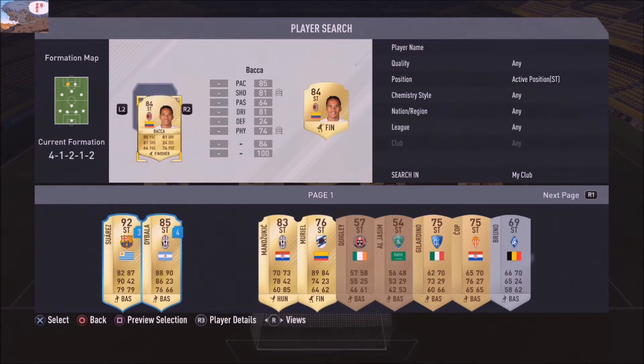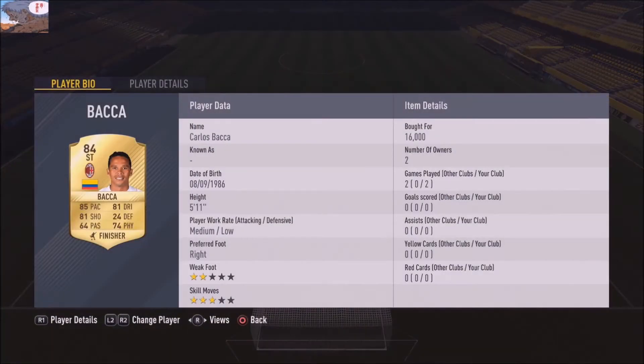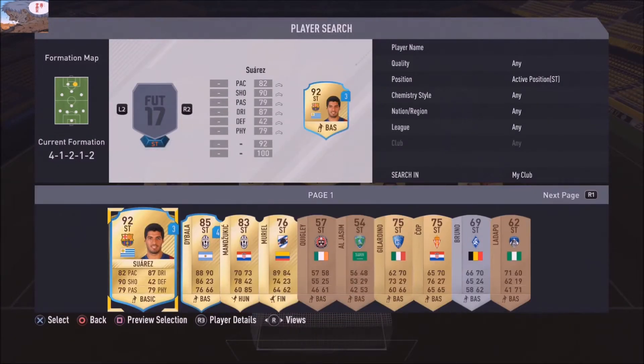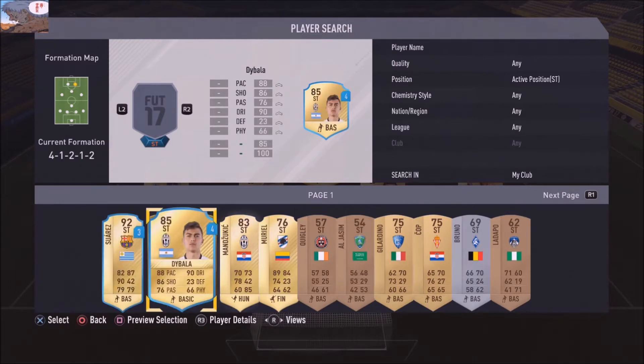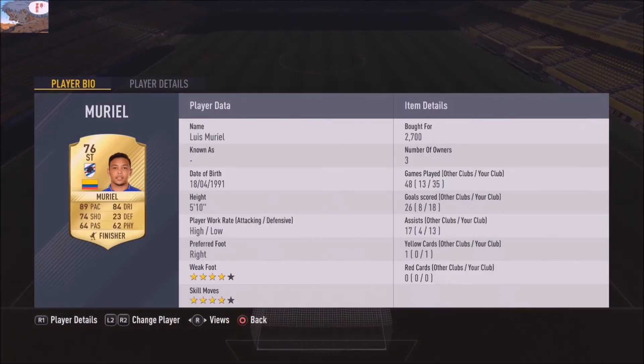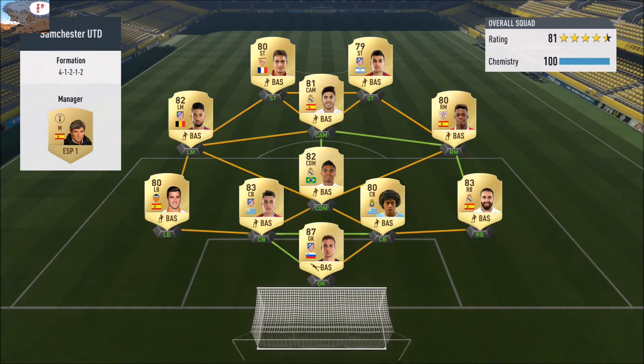In strike I've got Carlos Baca — he's quite expensive, goes for around 10 to 12k, but I still recommend him because he's a complete striker, very very good. The second striker next to him is Muriel, just for the connection, and he's sweaty — Muriel is great anyway.